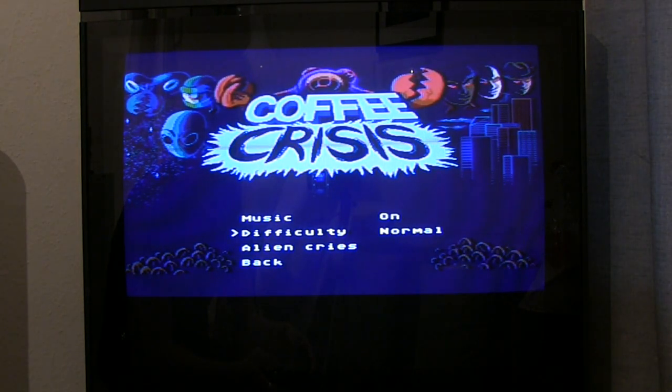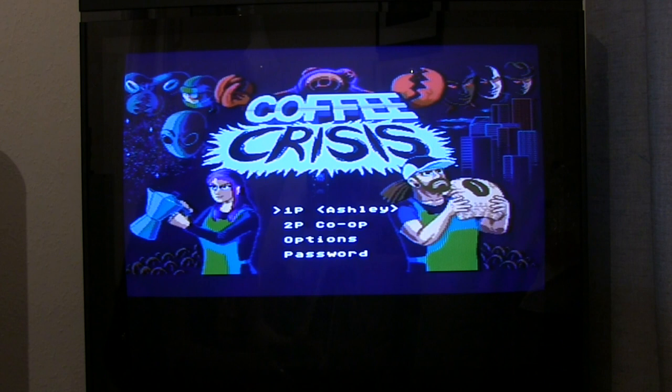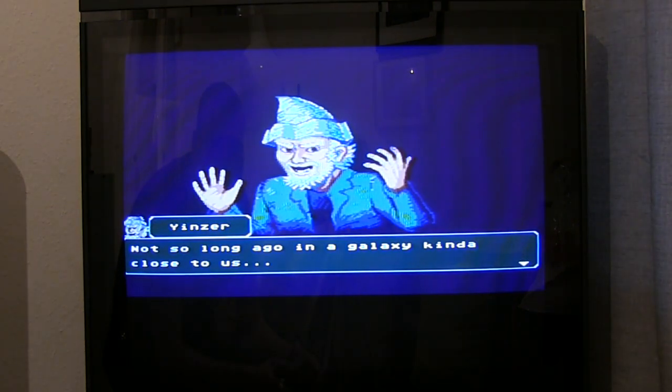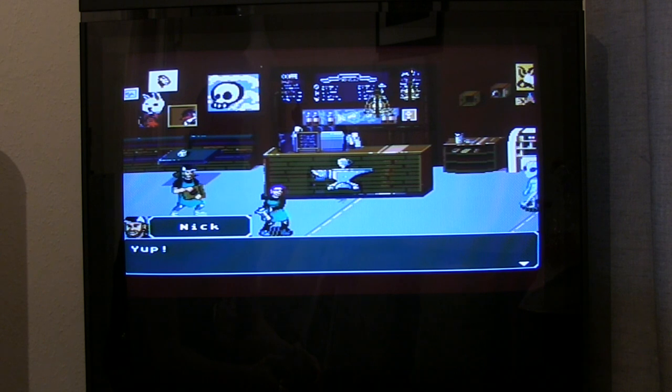In the options we've got Easy, Normal, and Metal difficulty. We'll go on Easy. You can be Nick or Ashley — it looks like Ashley's got a coffee pot as a weapon and Nick's got a bag of coffee beans. I'll be Ashley. There's also a two-player co-op option. I do quite like the music on that screen. We get a bit of story spiel similar to what's on the back of the box.